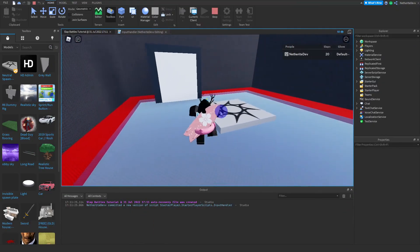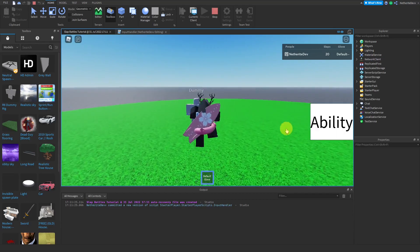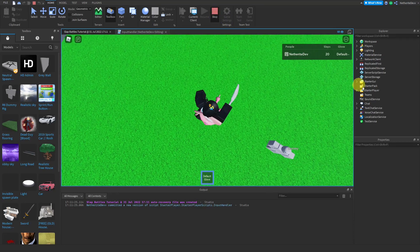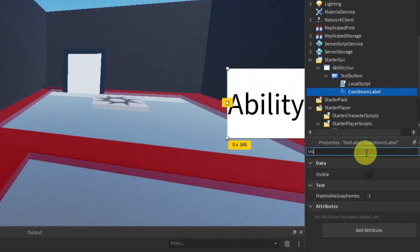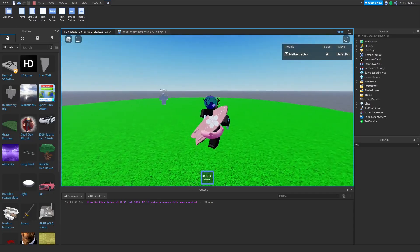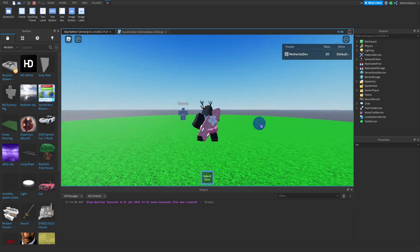Testing with the default glove — activate the ability and the bar pops up but doesn't move. I figured out the bug: I left the CoolDownLabel visibility set to invisible. Set `label.Visible = true`. Now activating the ability shows it counting down until the ability runs out, then you can click it again.